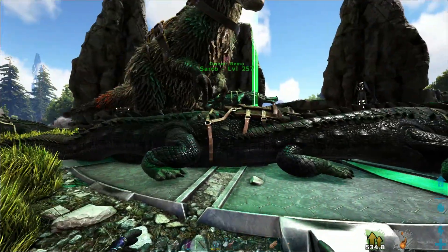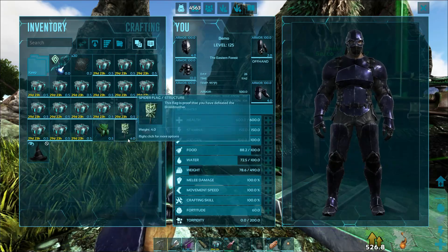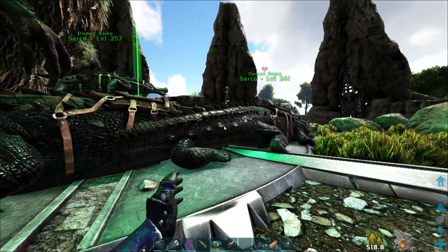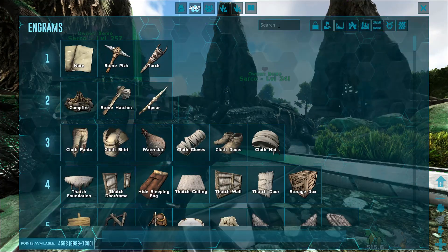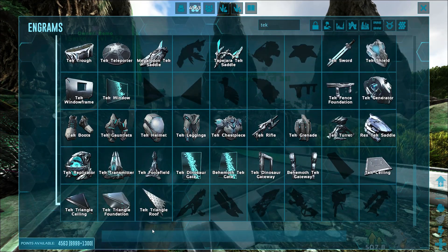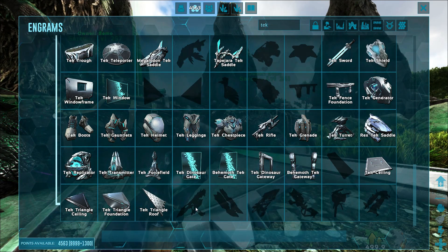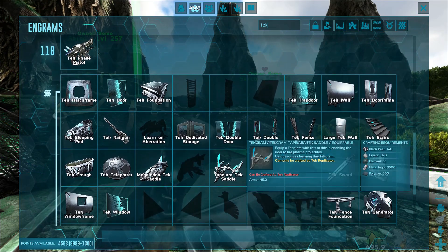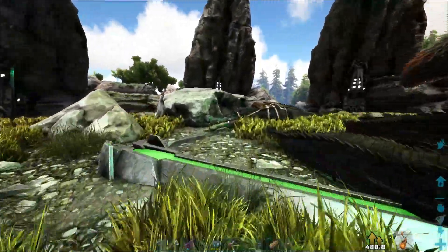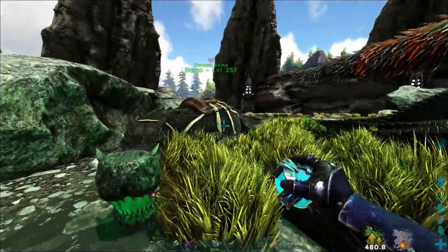I need to cryopod all of these guys, then we'll head back to base, set out some of this stuff, set up the trophy and the flag — we might have to move those pedestals. I didn't bring a bird, so it's going to take me a minute to get back. Let me clean a couple things out of my inventory and make a cryo storage for all our stuff. I also need to make some vaults — storage is getting a little tough to deal with.